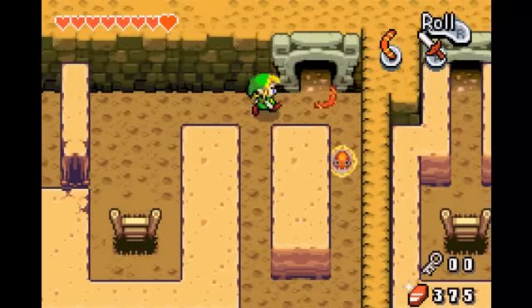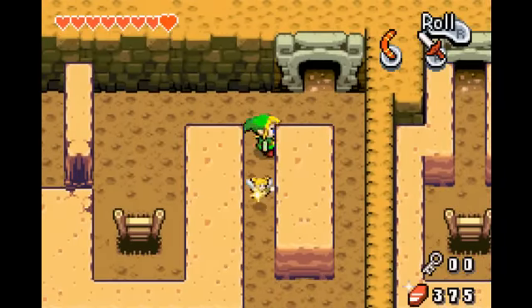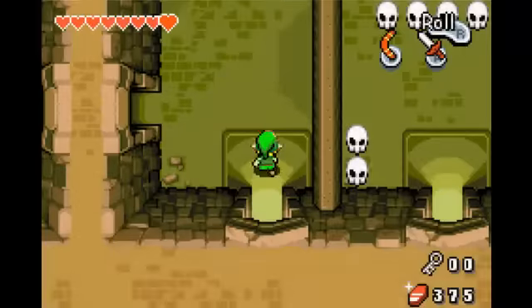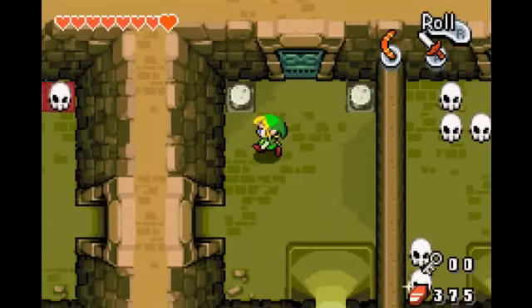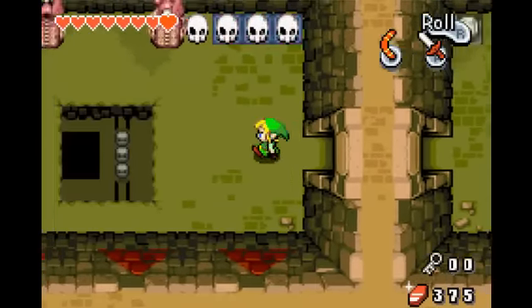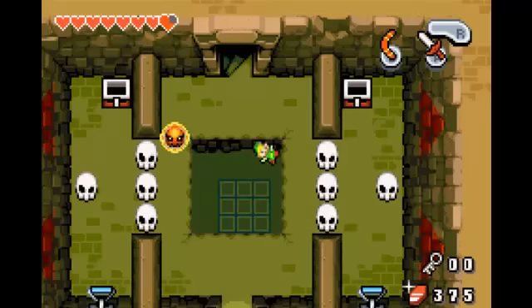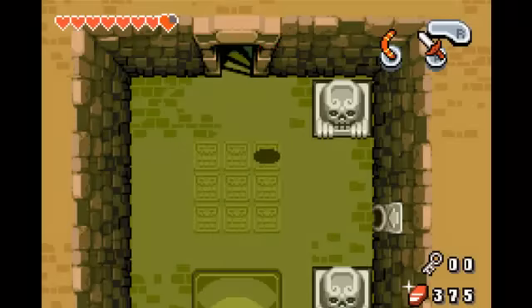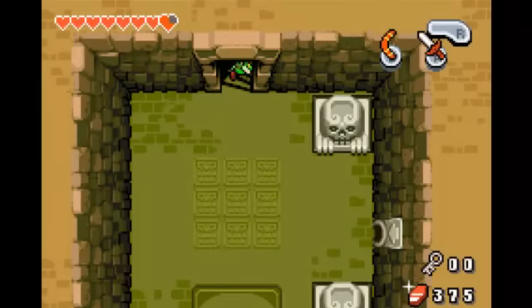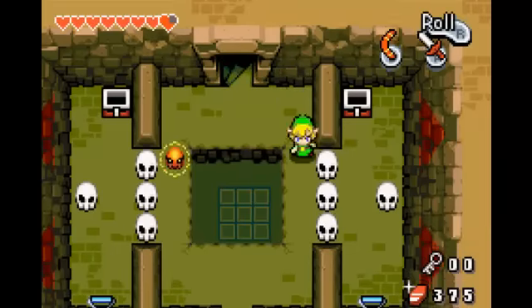More of these demons — let them become fairies, Nintendo, let them become fairies. Alright, I don't really need another fairy in a bottle, mainly because I'm not bothered. Alright, how are you supposed to do this? Whoa! I forgot that one of these skeletons' heads were enemies. So see you guys in just a sec.